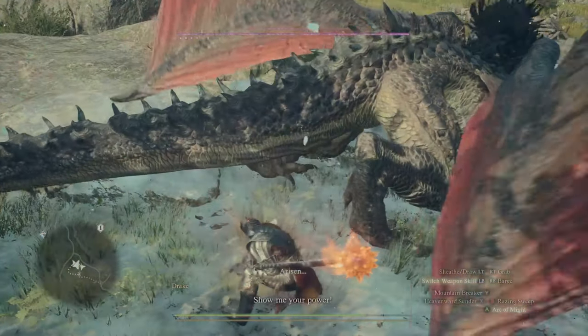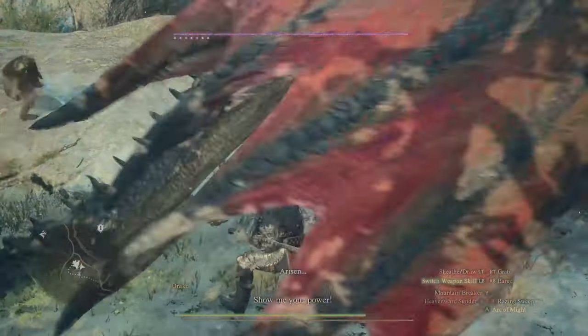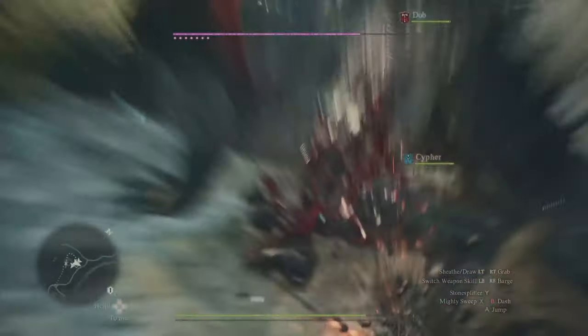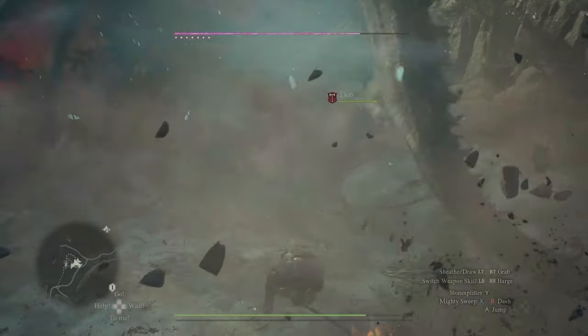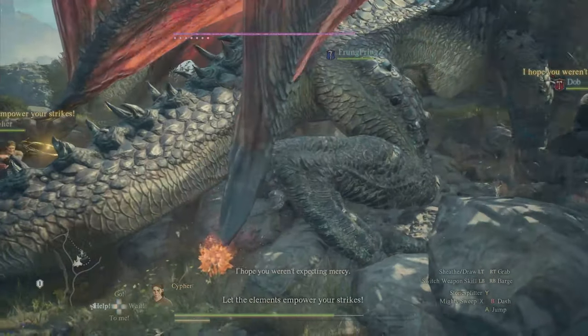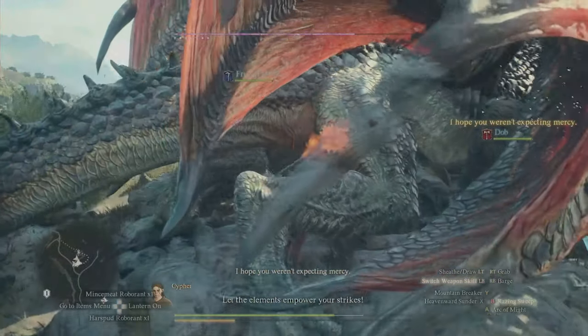In Dragon's Dogma 2, a lot of the very best and most powerful pieces of gear and strongest weapons in the game are actually tied towards the very end game. In order to get hold of these, you're going to need to farm a special resource, one that's actually quite hard to get hold of — that's going to be one called Worm's Life Crystal.